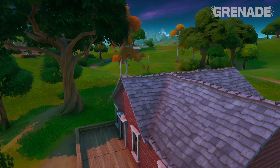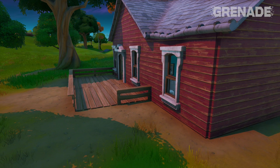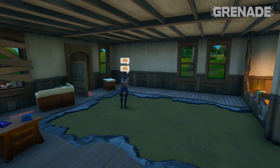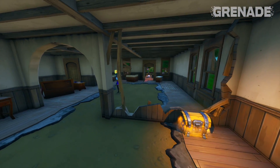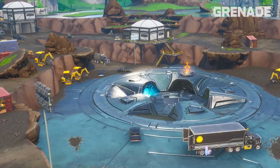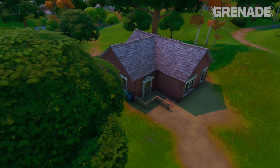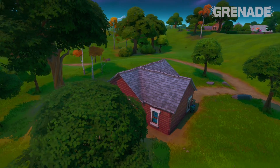Another change happened around a house in the Greenland below the beach but above Holly Hedges. This house suddenly changed — all the furniture was moved outdoors and the floors and walls have either started to degenerate like the house close by, or someone is starting a dig site here. The last time we saw a dig site was in chapter one and the search to locate the vault hidden under Loot Lake. So what is going on here? Something or nothing. Hit me up with those theories if you've got any.